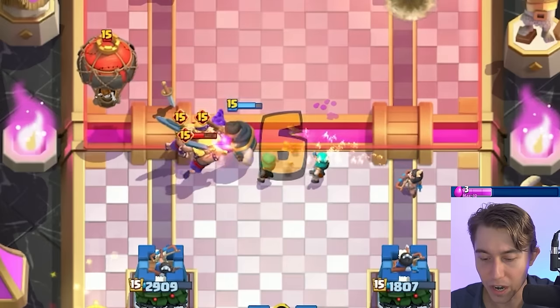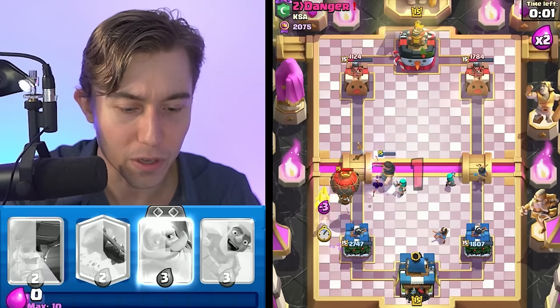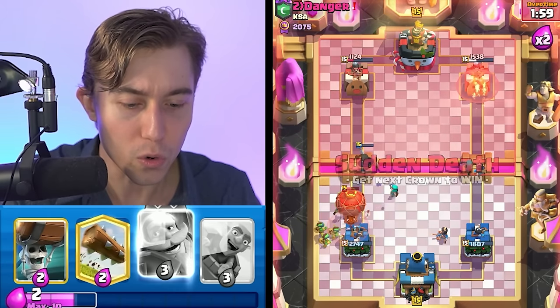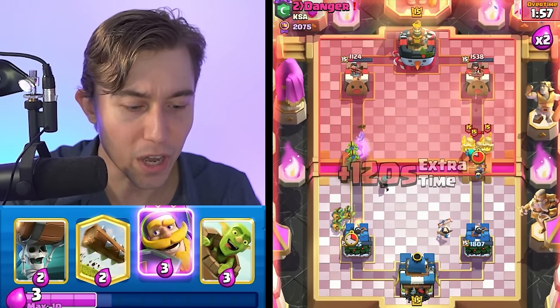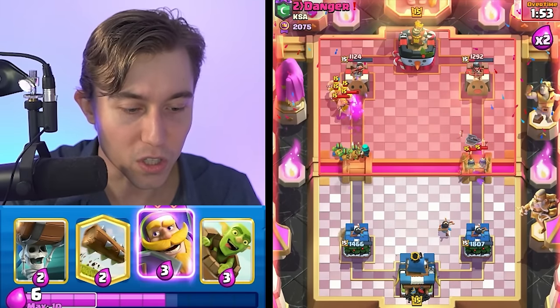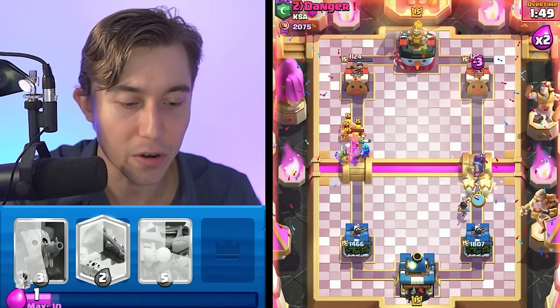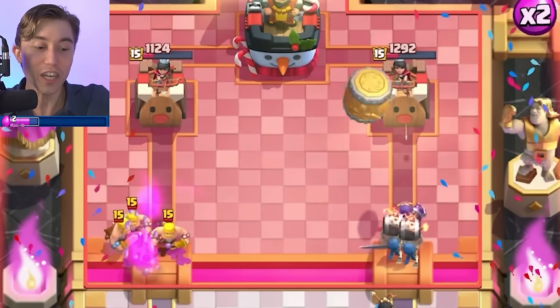He's going to have to Arrows here. We can go for a Princess and then go Goblin Gang after he Arrows. Let's go for a Knight, Wallbreakers, Goblin Barrel because he doesn't have Arrows in cycle, so there's no way he defends.